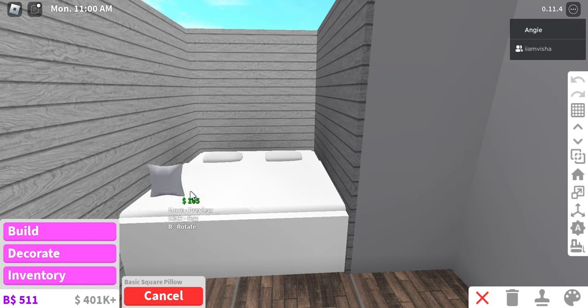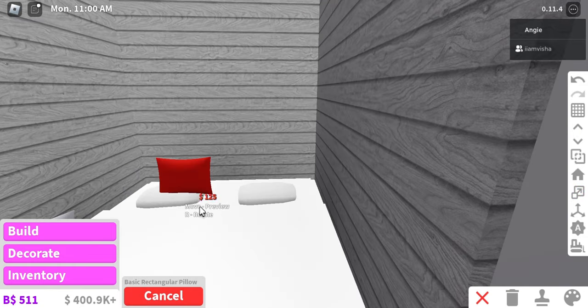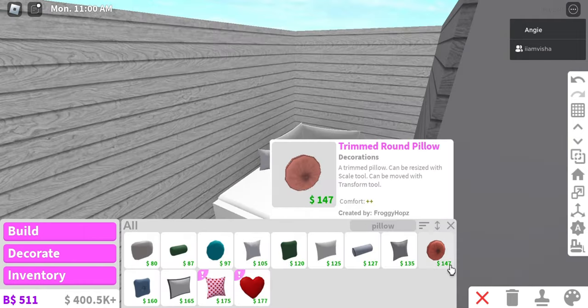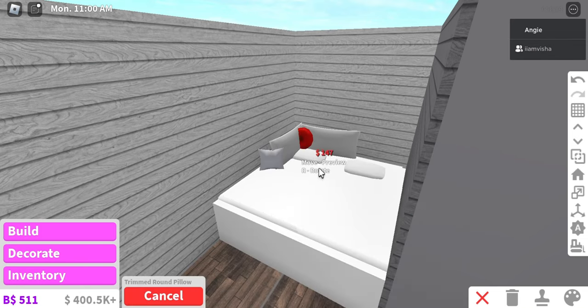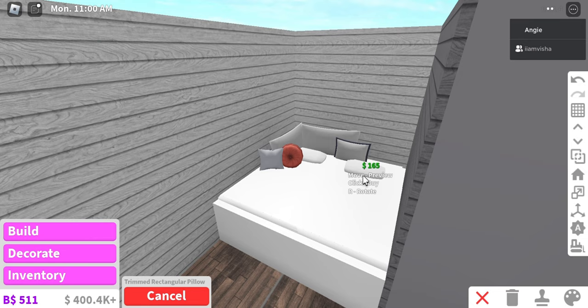The bed is kind of to the side — there's like a pillow. Let me rotate this. It's going to cost me less money to resize it. It's like in this corner. I'm going to use this pillow — it goes right here, but I don't know if I'm going to be able to place it down. So I'm going to just put it right there.